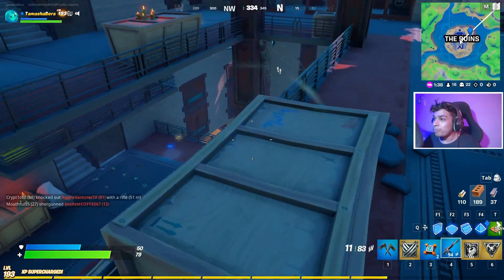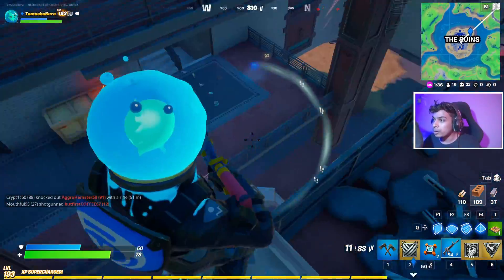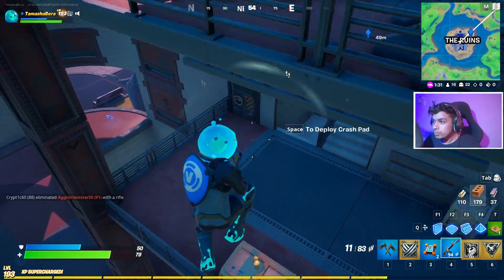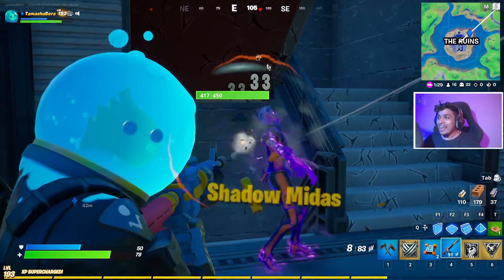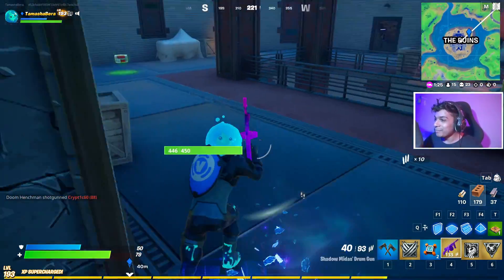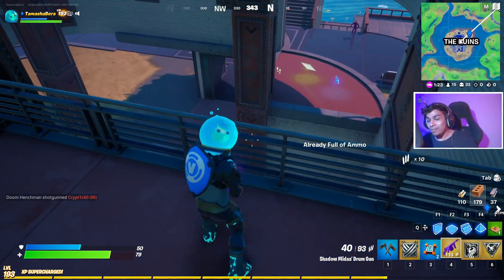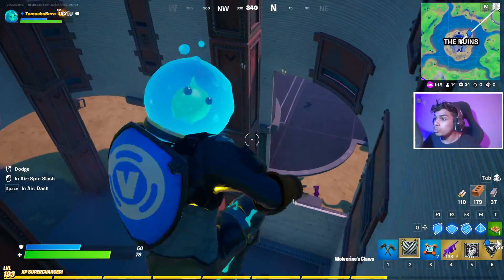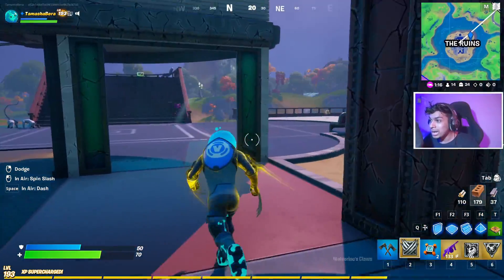Let me climb on top and find him — oh, there he is! Boom! Down goes Shadow Midas in the game. We now have three bosses down and there are the mythic items. If you guys can count, we have one, two, three, four mythic items for ourselves. We have found one secret keycard and opened one secret vault of these bosses.